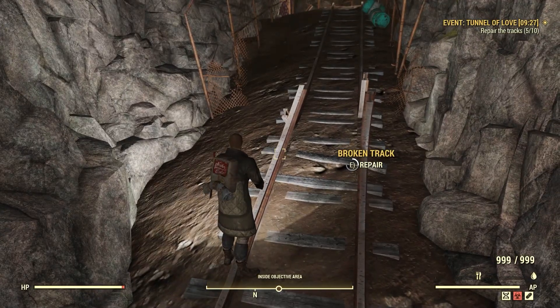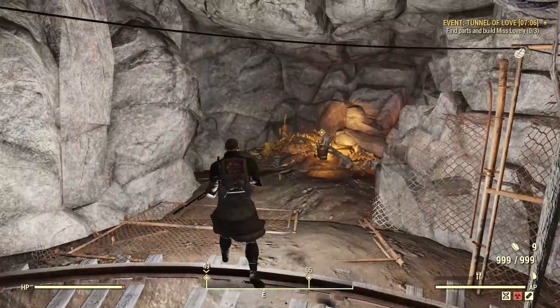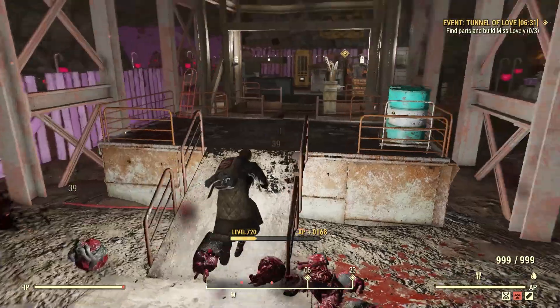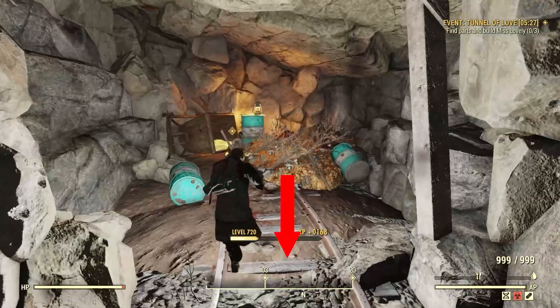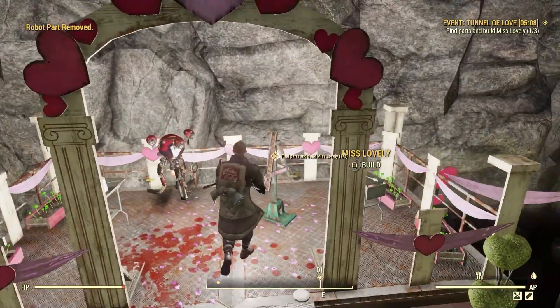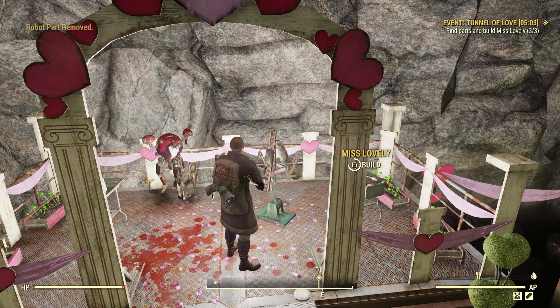Once you've repaired all 10 locations for the railroad tracks, Mr. Lovely will then ask you to find parts to put together Miss Lovely. As far as I've counted, there are four locations to get these parts from, but you're only required to collect three of those locations. Just make sure to follow your compass until you're learning your way around down here. When you've finally collected the three required parts, head over to Mr. Lovely, where he's standing there waiting for you to assemble his wife.